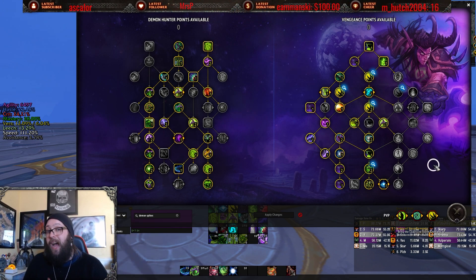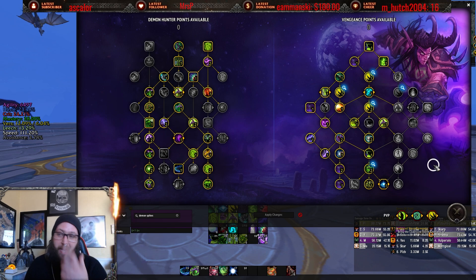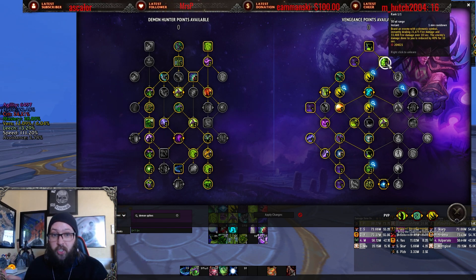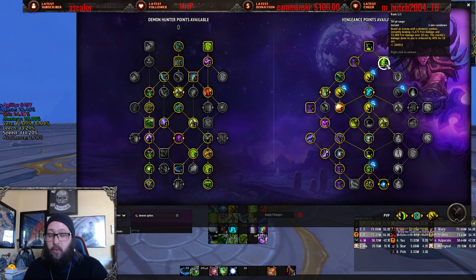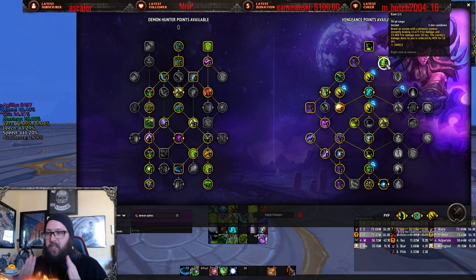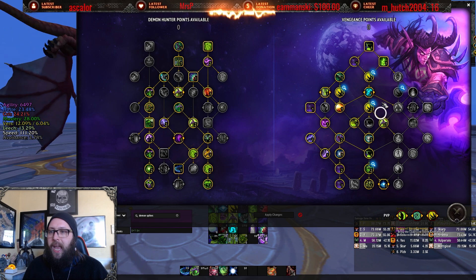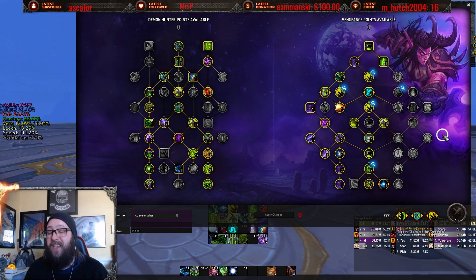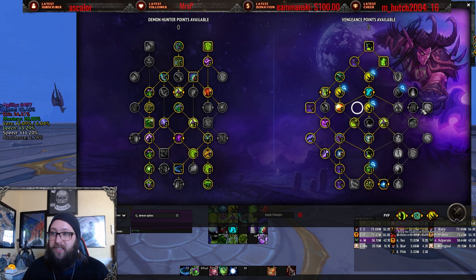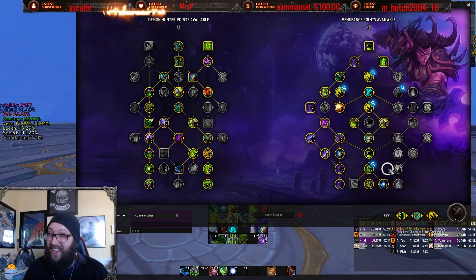So my suggestion is to make Fiery Brand two charges: one charge baseline, your second charge easy to grab with a reduced cooldown. You're not going to break the game with that. Reduce the tree size just a little bit. And lastly, Demon Spikes — having to spend seven points on Demon Spikes is actually crazy. It's a lot. It's too much.